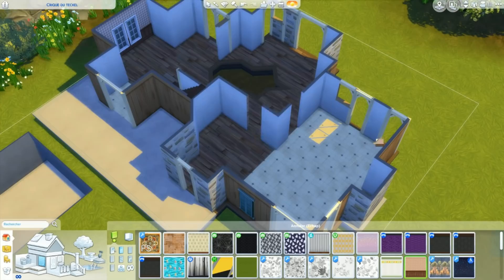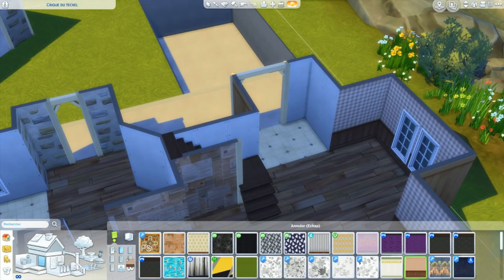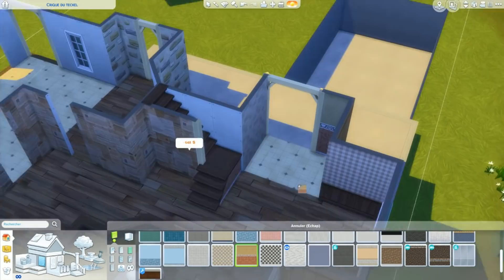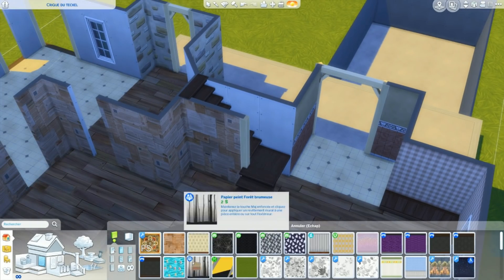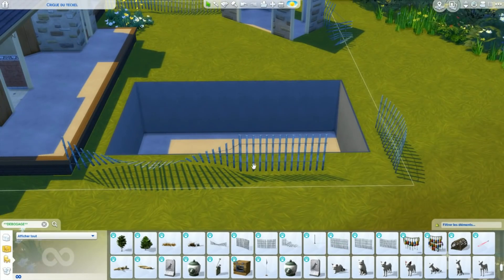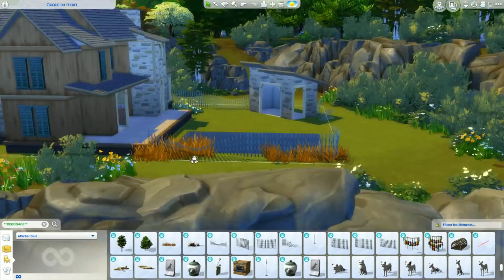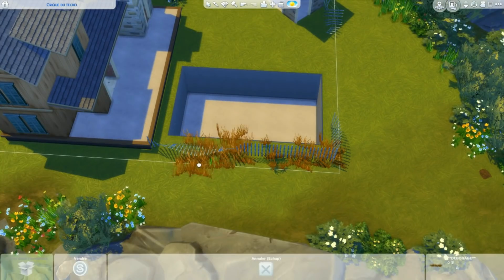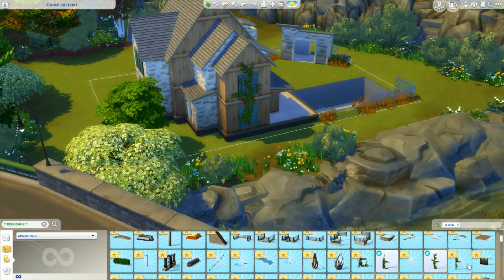Vous avez la possibilité de refaire les toits. Il y a d'ailleurs des trous dans ceux-là, donc c'est préférable — je ne voudrais pas qu'ils prennent la sauce. Mais attention, il faut être réaliste : il faut que ce soit plausible. Dans la vraie vie, on peut rénover un toit, mais on reconnaît toujours la forme d'origine. Vous avez la possibilité d'ajouter une pièce, à condition qu'on voit qu'elle a été rajoutée — comme par exemple une véranda. Quand on rénove une maison dans la vraie vie et qu'on agrandit une vieille bâtisse, on voit toujours la partie ajoutée. C'est une règle très importante : vous pouvez agrandir la maison, mais il faut qu'on reconnaisse la forme d'origine.